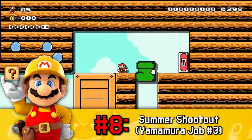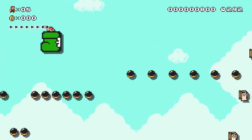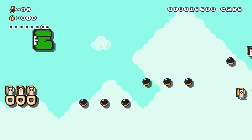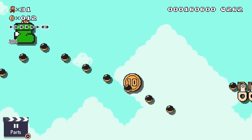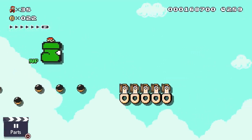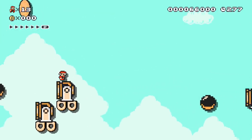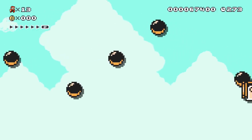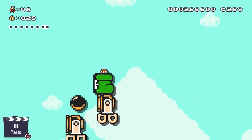Summer Shootout presents the player with an autoscrolling challenge entirely based around bouncing on cannonballs in the sky. You'll be jumping off these bullets for over half of the level, making for a considerably challenging experience that requires fast reflexes and careful platforming. The patterns at which these bullets appear on screen will constantly change as the player progresses, with harder and harder patterns appearing as the level goes on. Luckily you are given a goomba shoe for this level, which slightly increases your radius for jumping on the bullets. But if you lose the shoe at any point, you're going to be in a world of hurt, as the bullets are specifically laid out so that jumping off them as normal Mario is much more difficult.